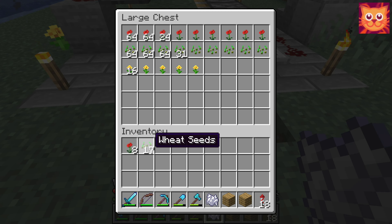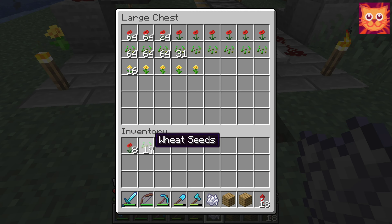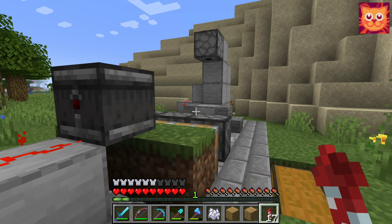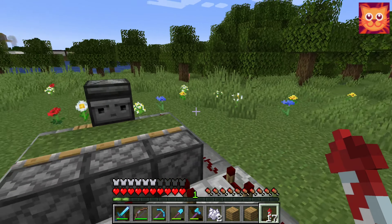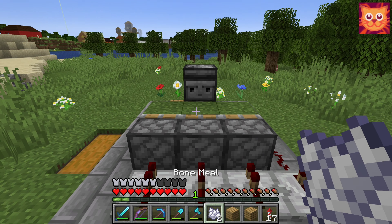To end the farming, move the mouse away from the grass and click the mouse button once. Then you can collect all the flowers and grass scattered around the farm. Note that you should not farm more than 5 minutes at a time, because after 5 minutes the floating items begin to despawn.